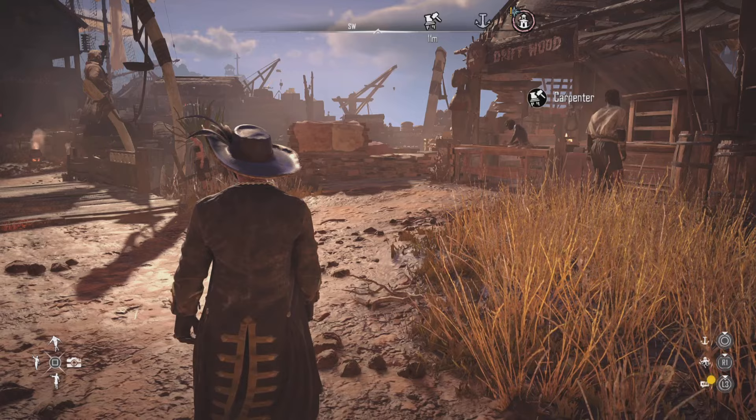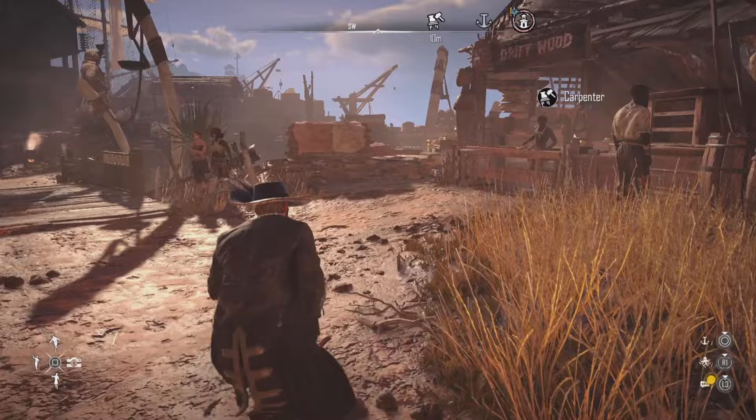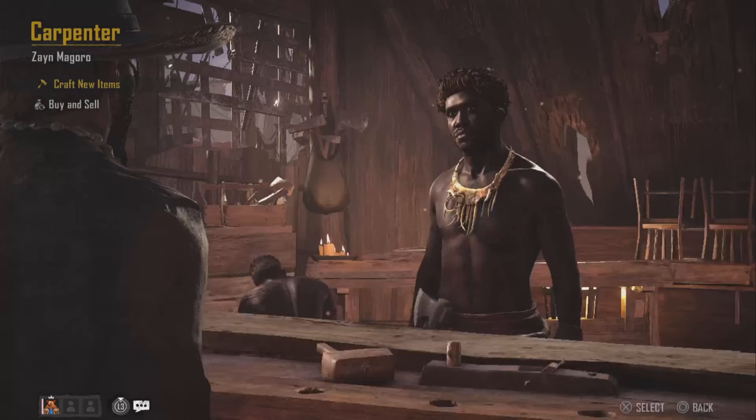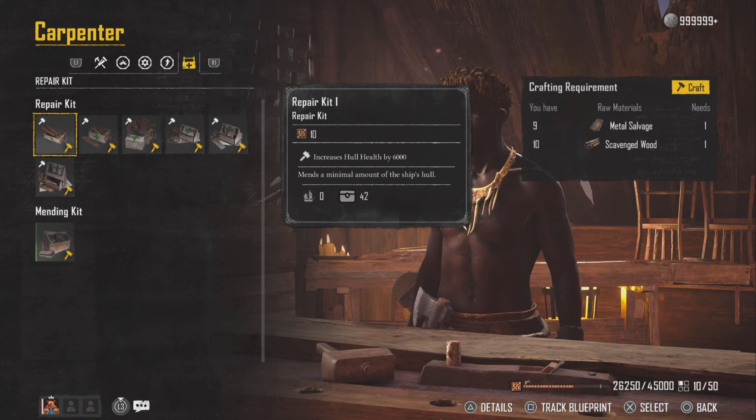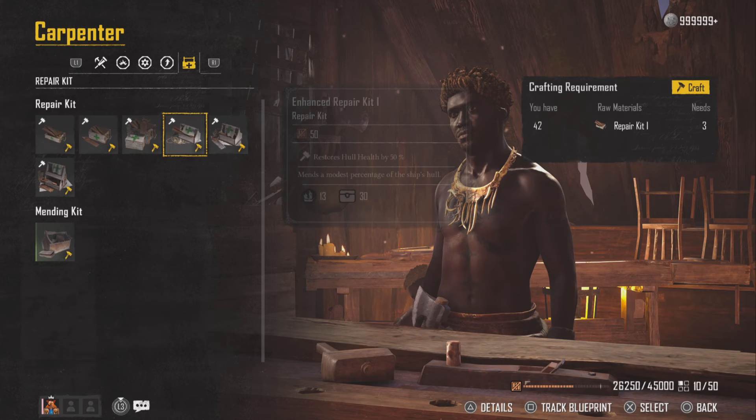A lot of people run the Royal Custodian Armour, so they'll go with repair kit 1. You can get the blueprints for the repair kits — they're not from this guy, but you can track them from this guy. These will be greyed out, and it says you can basically track the blueprint, so that's how you get the blueprint for all these.